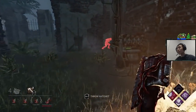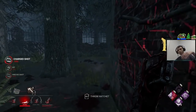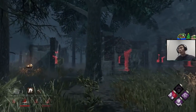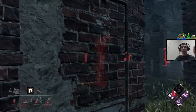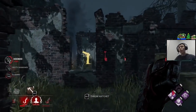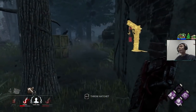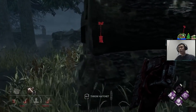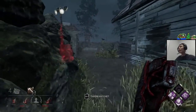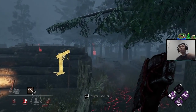I saw that Feng Min went to this jungle gym and I see she's healing. With Nurse's Calling I had information she was going to keep moving straight, so I did a play reacting to her moving forward — Nurse's Calling is setting me up for a hit. Eventually you'll just take Nurse's Calling off and feel that the survivor is going to do something without needing to see their aura anymore. This is why using perks like I'm All Ears and Nurse's Calling is really important — they teach you the intuitive part of Huntress.